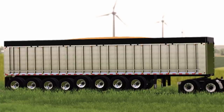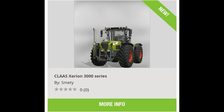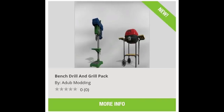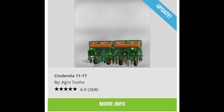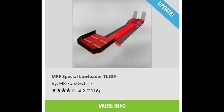Today we did get some new mods - let's go over them quickly. On all platforms we got the CLAAS Zerion 3000 Series, Millennial Farms Shed Pack, Gallows Animal Room, Bench Drill and Grill Pack, MAN TGX Semi Truck Pack, Stone Pack, Platform for Slip Autoload, Cinderella 1117 update, Stopping Back 2020 update, MRF Special Low Loader, TLS 39 update.